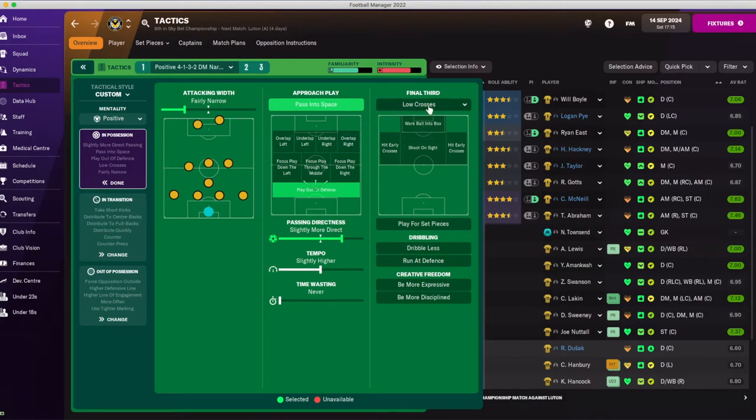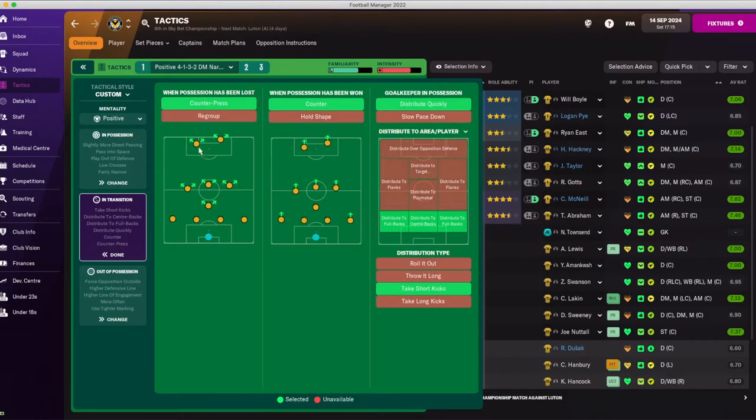We pass into space — very important — but we don't give many more instructions because the players aren't smart enough to handle it. We play out of the defense slowly and then direct balls very quickly from back to front. We don't want to waste time passing around — it's a slightly more direct style with a slightly higher tempo. In transition we counter-press, which is intensive and causes tiredness, but we're working hard on endurance. We distribute quickly, counter-attack, and distribute to the back line out of possession.